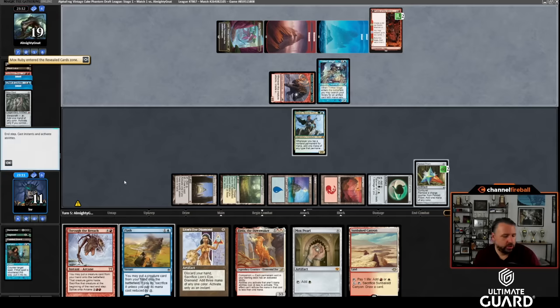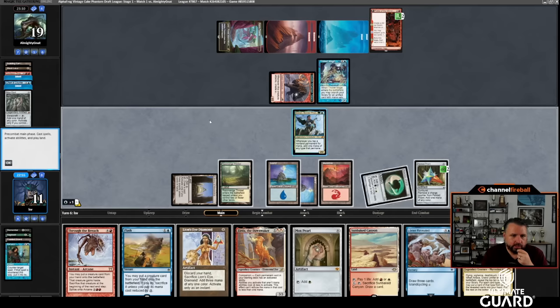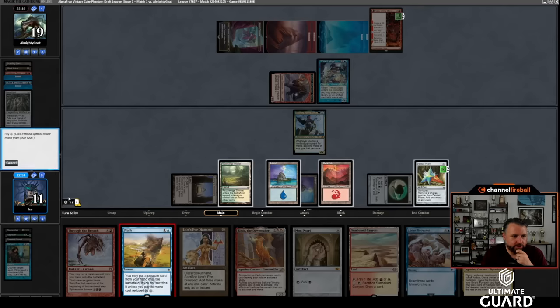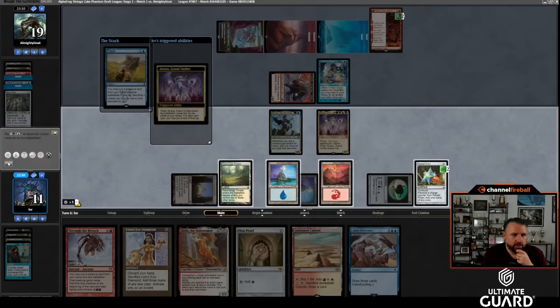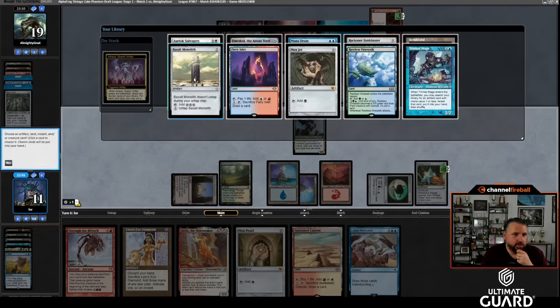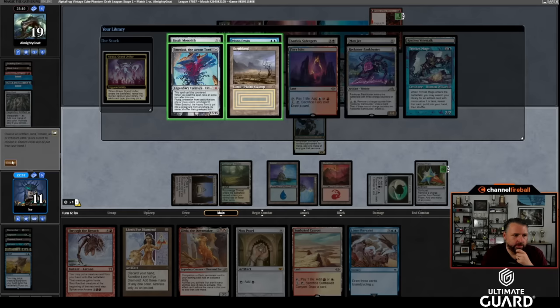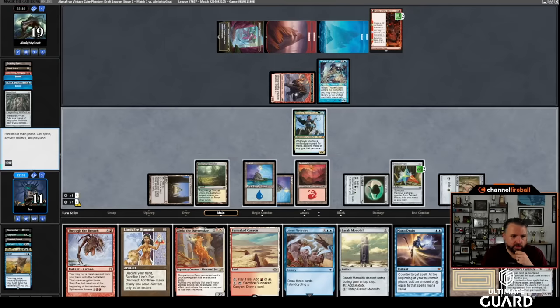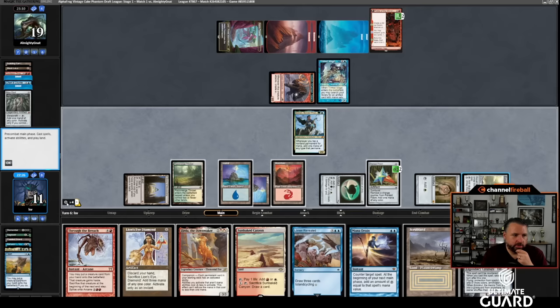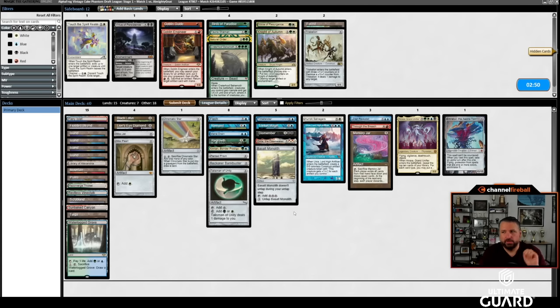We're just in the Emrakul or Atroxa waiting room. Salvagers wouldn't actually do too much — infinite mana doesn't do much for me right now. I draw Atroxa! I'm at 11 mana, I think I just Flash in Atroxa. Then if I find Emrakul, I can Breach into Emrakul. Flash — Atroxa — I'm not going to pay the mana. I found Emrakul, Mana Drain, Basalt Monolith, and Scrubland off Atroxa. Play the Mox, play Monolith, tap it, untap Emrakul — they get the idea. It took a second to find something but once we did it was pretty easy.